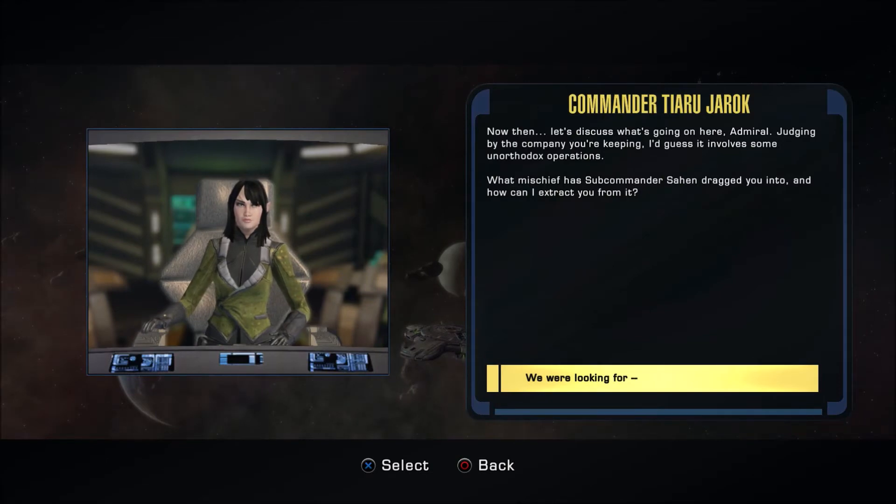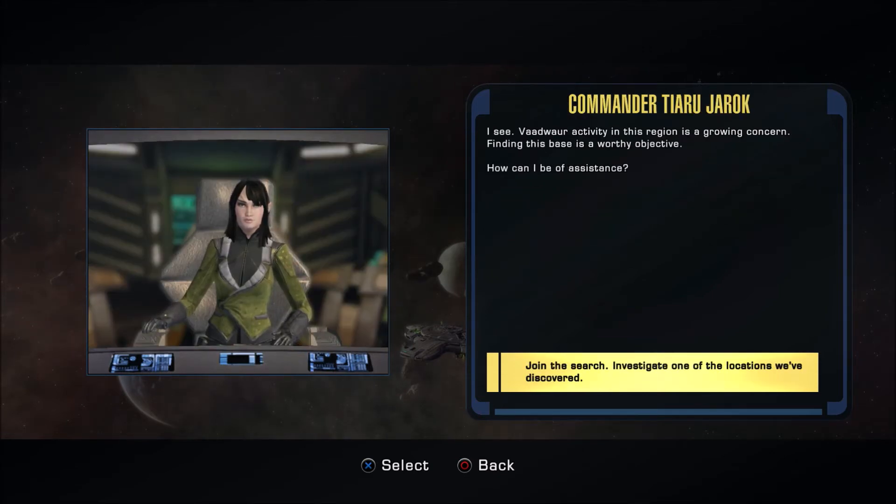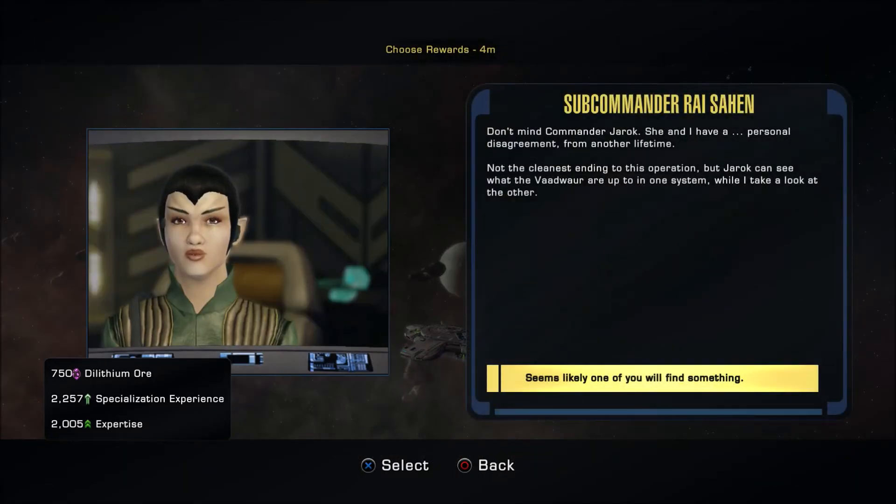Now then, let's discuss what's going on here. Judging by the company you're keeping, I guess it involves some unorthodox operations. What mischief has Sub-Commander Sahan dragged you into, and how can I extract you from it? Ah, Commander Jarak — so glad you could join our little fishing trip today. Our mischief is an operation aimed at discovering the location of a hidden Vodwar base. We were hoping to glean that data from one of the Vodwar ships we lured here, but as you can see, they were quite indisposed. Vodwar activity in this region is a growing concern — finding this base is a worthy objective. How can I be of assistance? We'll set course for the first location on your list. Good — don't mind Commander Jarak.